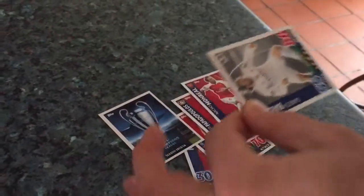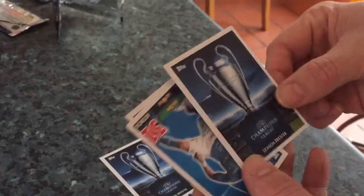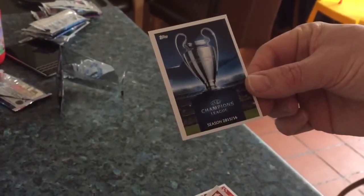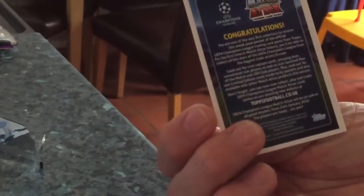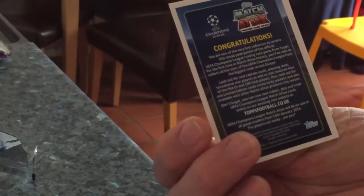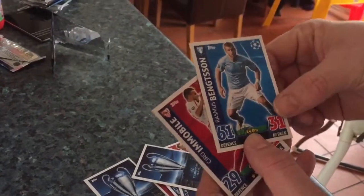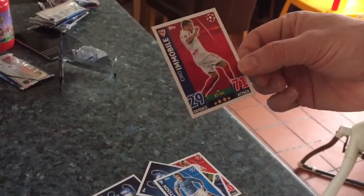And then in the second pack, we have Gareth Bale, Gonzalez, again a promotional trophy card with obviously details of the collection and also the email address and various other bits and pieces. And then we have Benxham and Immobile.